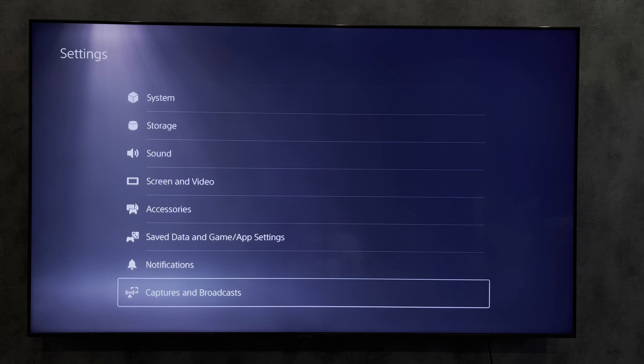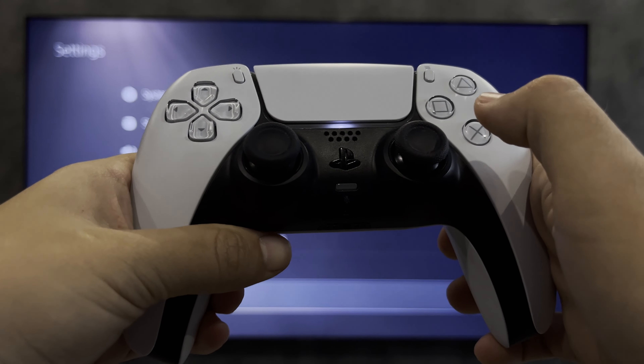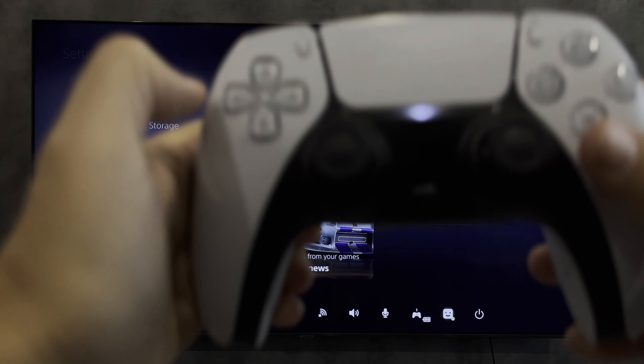Hello everyone, you are on the Geekbox YouTube channel. Today we will find out how to unblock people on PlayStation 5. Let's go — open Game Base, then open Options.